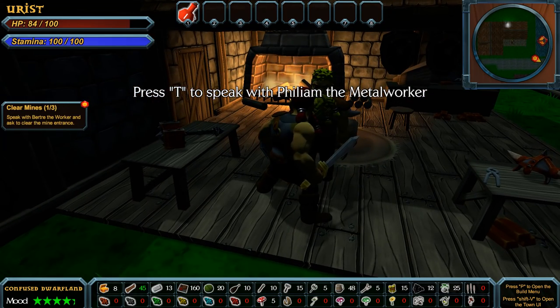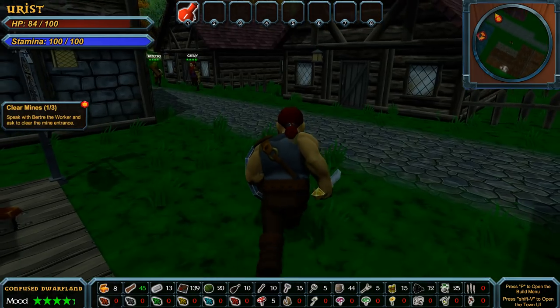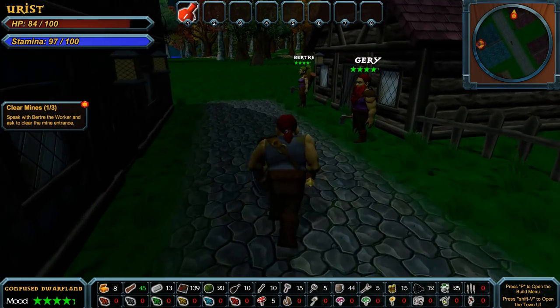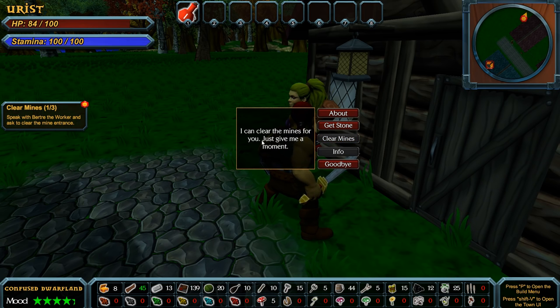I need an axe. We got a new job though — a copper horned helm. Let me see what my job is first: speak to Barty and clear the mine entrance. Barty, where are ya? Bertry. 'I can clear the mines for you. Give me a moment.' Alright, get to work.